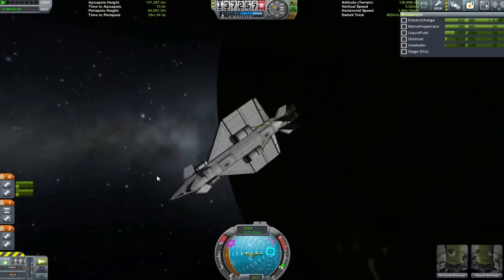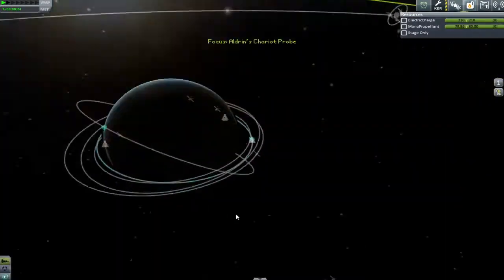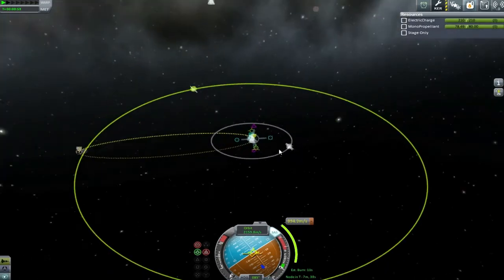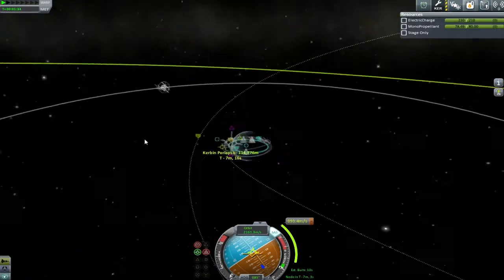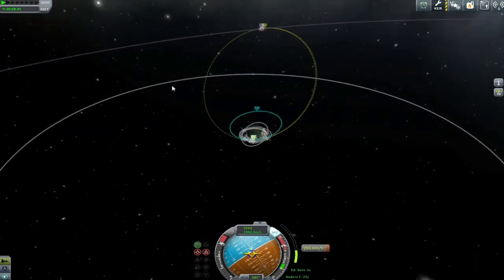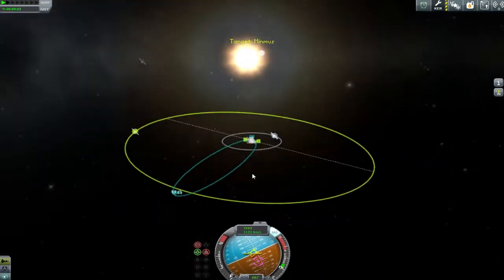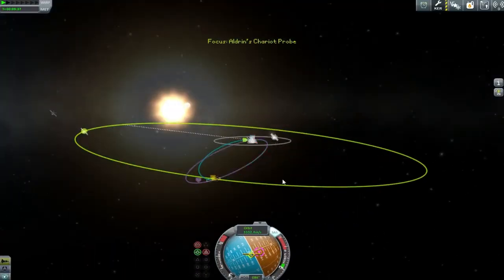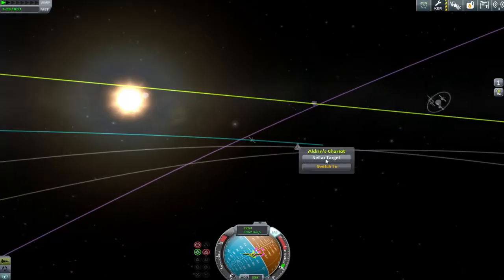We've got 137 against 54 periapsis - not great - but I don't have much oxidizer left so we have to make do. We let go of the satellite, but notice one of the many issues: there is no RCS to use the monoprop. We set up a maneuver node for Minmus, aiming for about a 100-120 kilometer periapsis. Mere minutes later we make the burn. One thing guys - if you make one of these tiny satellites, make sure you do engine modifications, because these tiny engines are so overpowered that it's impossible to do any precision flying.